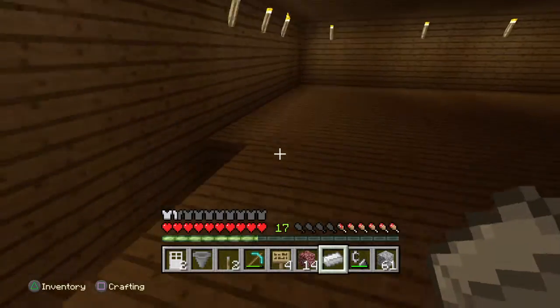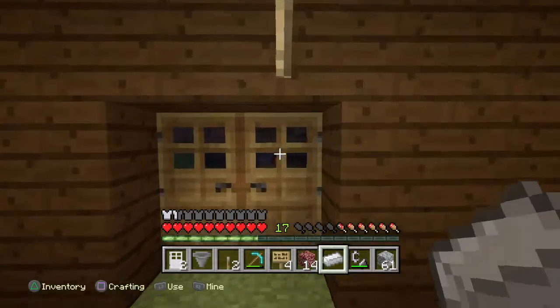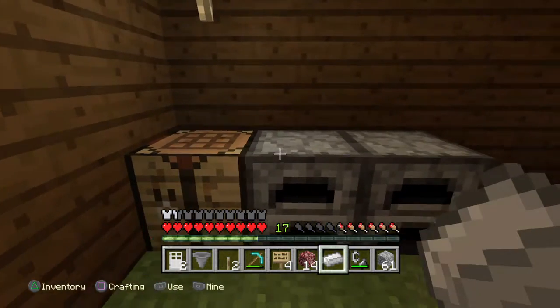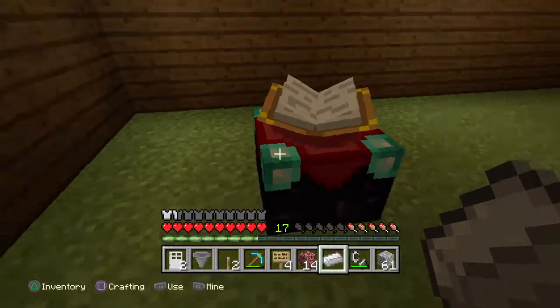I'm going to show you around my new shelter. I think I've got to eat soon. Here we have a crafting table and two furnaces, just in case I have to smelt two things simultaneously, and an enchantment table.